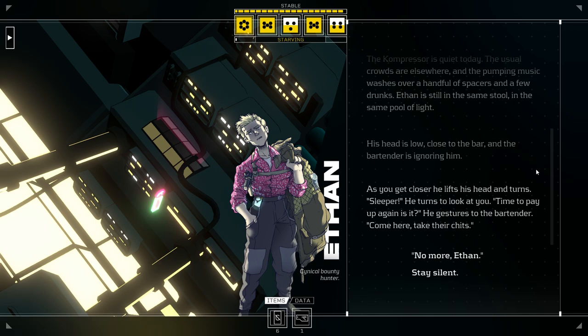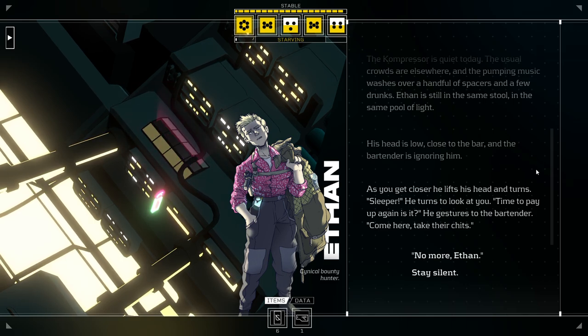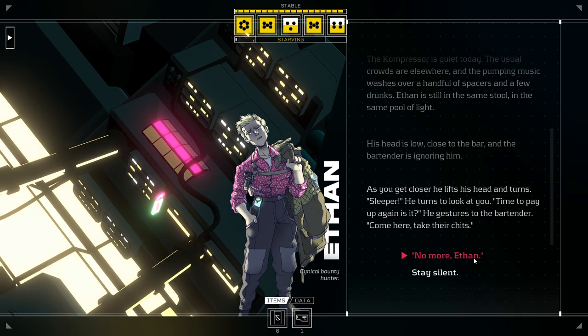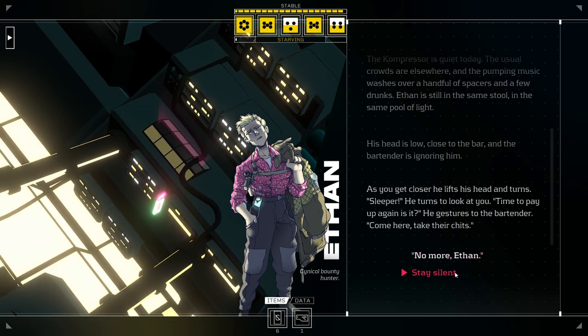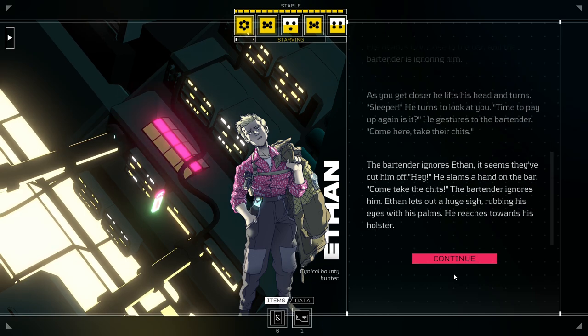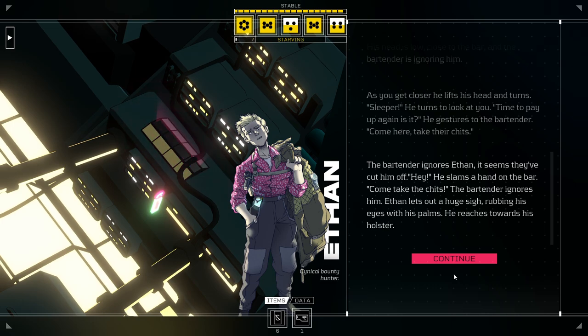As you get closer, he lifts his head and turns. 'Sleeper! Time to pay up again, is it?' He gestures to the bartender. 'Hey, come here. Take their chits.' I'm going to stay silent — I don't think in this moment he has pissed us off enough for us to be spitting back at him. I'm just going to stay quiet. Wait to be told the bill. The bartender ignores Ethan. Seems they've cut him off. 'Hey!' He slams a hand on the bar. 'Come take the chits!' The bartender ignores him. Ethan lets out a huge sigh, rubbing his eyes with his palms.